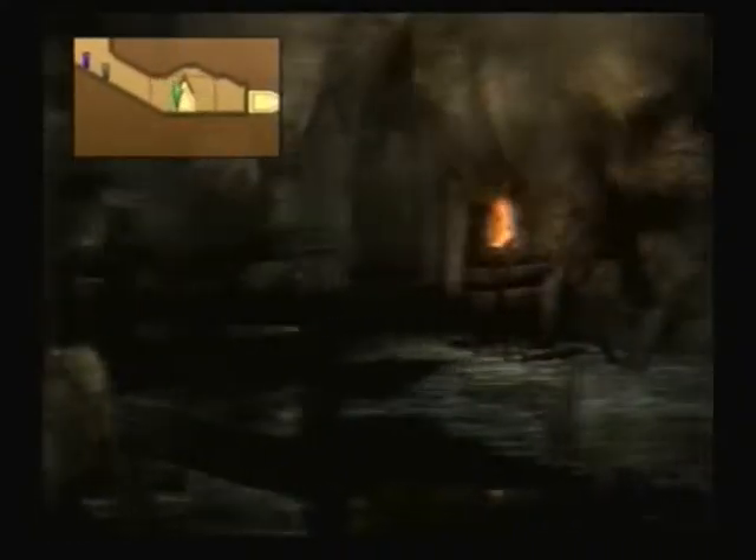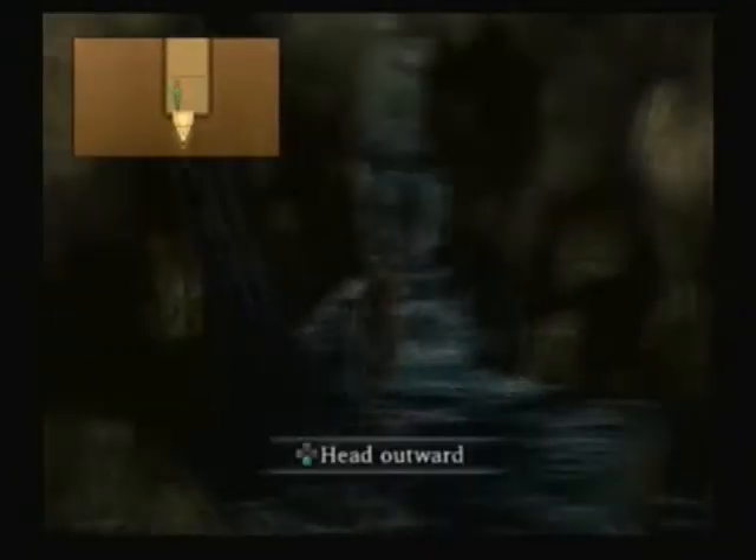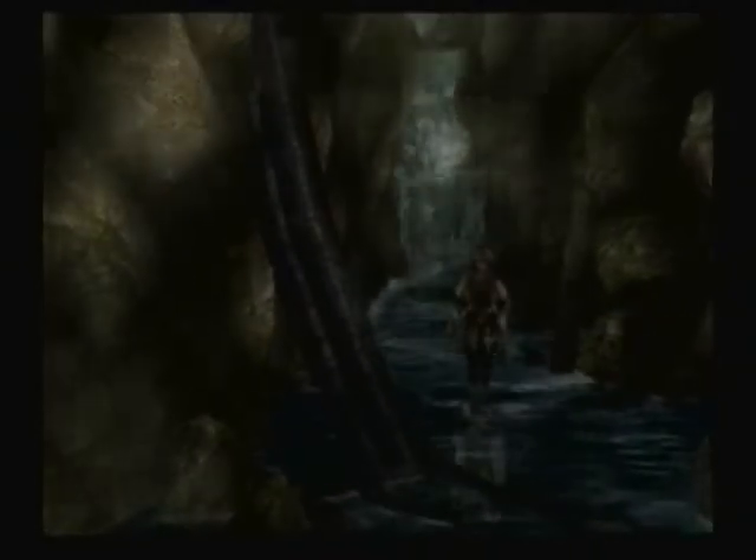Thunder Gem — that's useless. First Aid restores health after the hack. So that's pretty handy. It's pretty useful later on. And I'll show you when... okay, I'm going to do it.